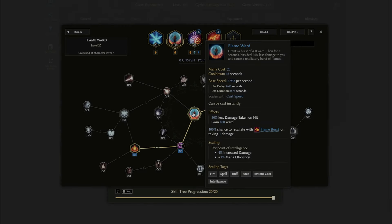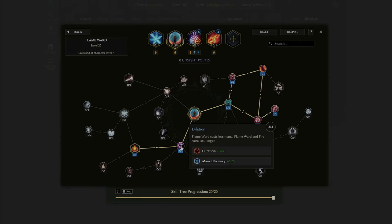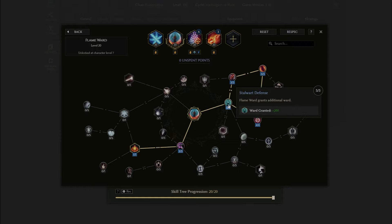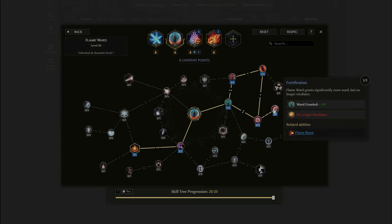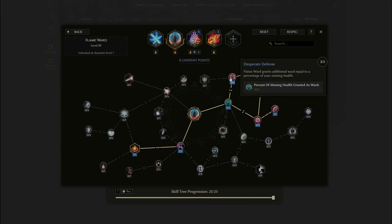For Flame Ward — generally kept on auto cast for a burst of ward: 3 points into Dilation to increase duration and mana efficiency; 1 into Fire Order; 5 into Stalwart Defence for 200 additional ward; 4 into Concentrated Shielding for another 200 ward with reduced cooldown; Fortification for 150 more ward; 3 into Fuel the Flames for 30% more ward at a slight cooldown increase; and Desperate Defence to grant a percent of missing health as ward.